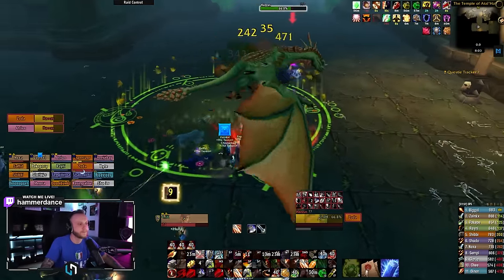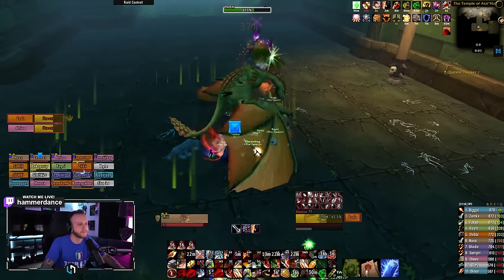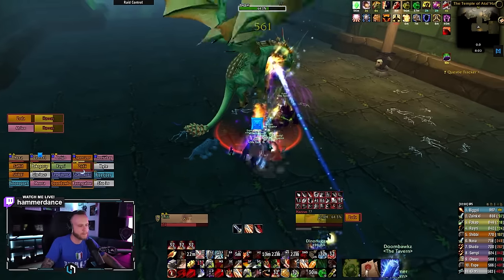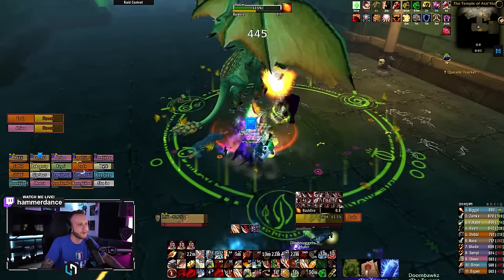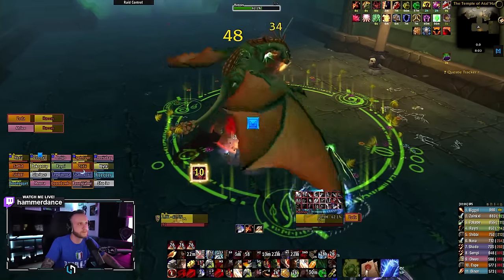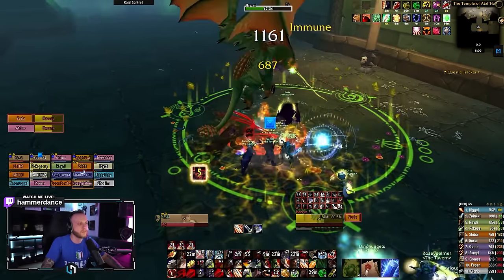Additionally, downstairs you can kill Nightmare Vines to spawn a portal to bring you back upstairs, but only one player can use each portal, so there may still be players that need to be woken up before they die. You can either split DPS to maximize damage and have half the raid upstairs and half downstairs, or just keep everyone upstairs. It's unclear which strategy is best currently.